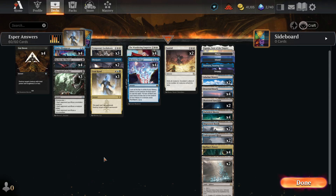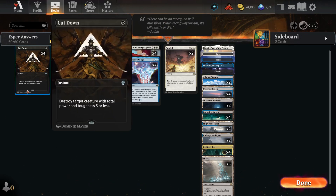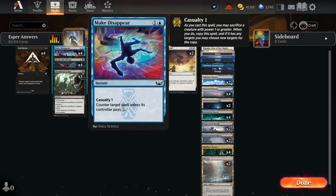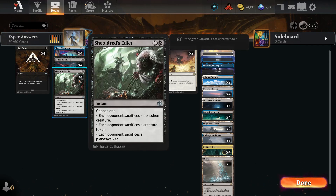Let's look at the decklist itself first. We start with four Cutdowns — we need to cut things down. There's so many aggros, so many enchantments, so many tempo plays that we need to get rid of right away. Then we have four Make Disappear so that we can counter our opponent's spells, and four Go for the Throat for that absolute removal that we need to have. But we also have three — count that — three Shieldruss Edicts. So we have seven two-mana removal spells.